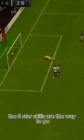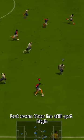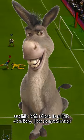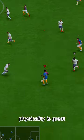Dribbling — well, the 5-star skills are the way to go, but even then he's still got a high-and-average body type, so his left stick is a bit donkey-like sometimes. Physicality is great, as mentioned before.